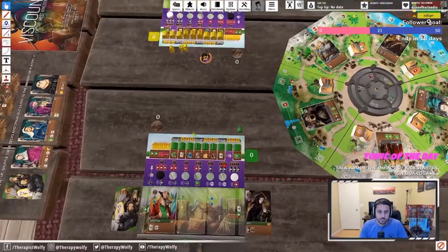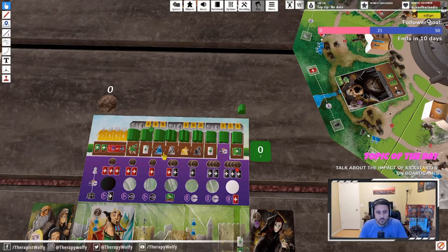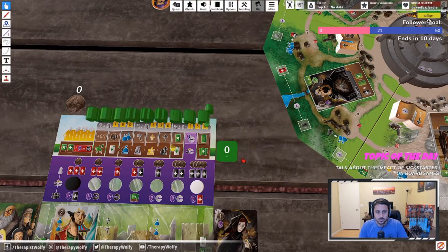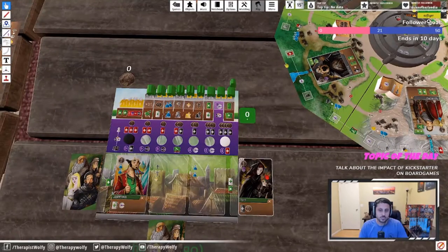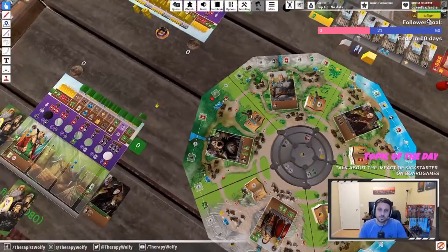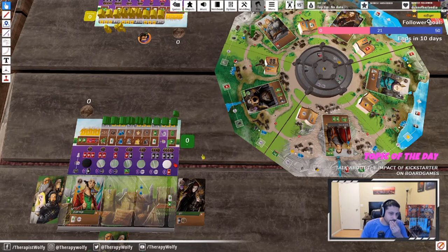When you build, you look at which building you want to construct. The cost is on the left-hand side — five, seven, and three respectively — and the points you gain are four, nine, and fifteen. If you build all three, you get fifteen points. The bonuses on each building relate to the action below it. For example, one allows zero or plus-one extra movement for your Viscount; another makes all cards you discard cost one less; one gives you more icons; and another grants plus-one hand limit.